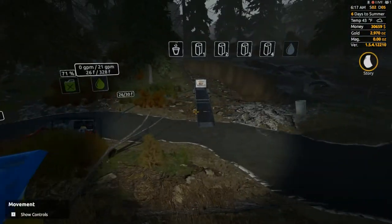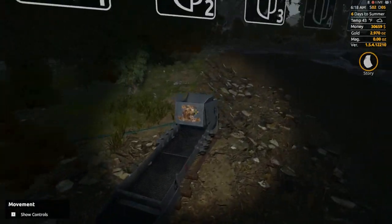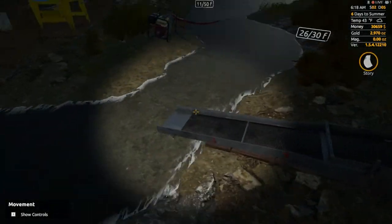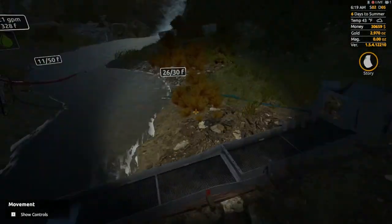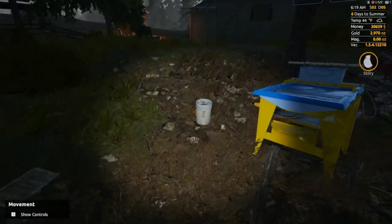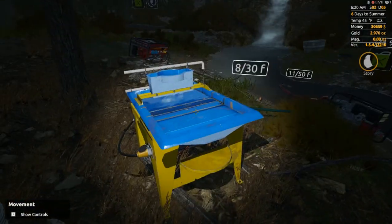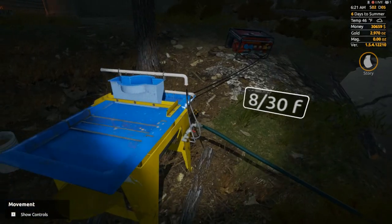We also have a bucket full of pay dirt, and that's exciting. That was taken off of these mats after processing — 100% on the mats. If you see, we're at 2.97 ounces. We don't have to do the math; it'll tell us how much we get here.